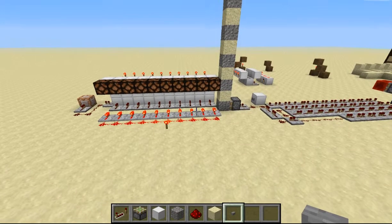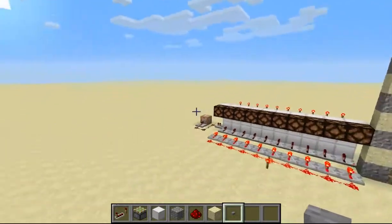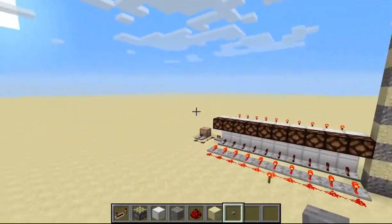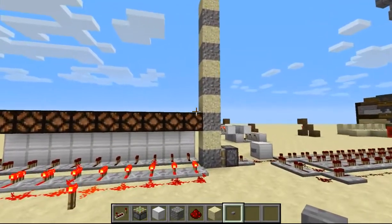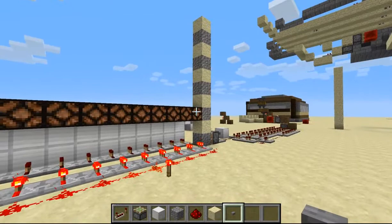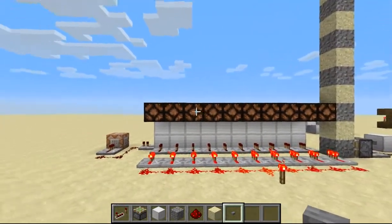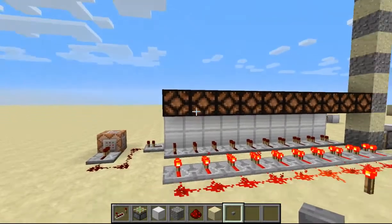Hello guys, I'm G Gopher here, and today I have a redstone sequencer. What it does is it lights up a lamp from here, and then it shows you what its progress is, so it's kind of like a progress bar. Then it'll go up to here, and then it'll give you an output once it's at the end of the line.